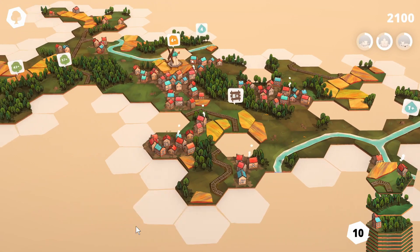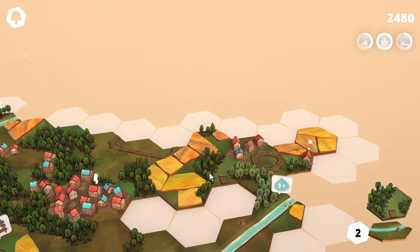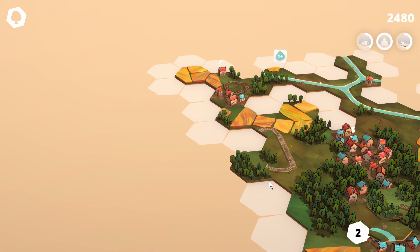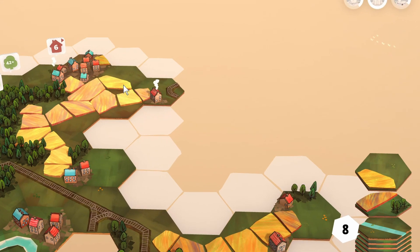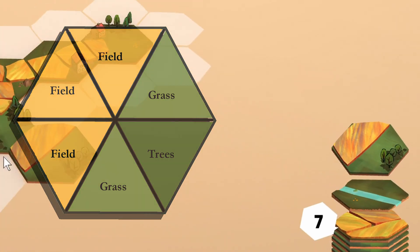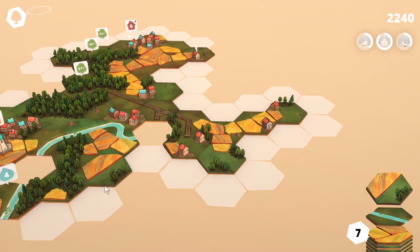The only real goal in Dorf Romantic is getting the highest score you can before you run out of tiles, and you score points by meeting certain criteria in the design of your rural landscape. Every turn you take the tile from the top of your stack and place it somewhere on your map connected to at least one other tile. The tiles are hexagonal and from a gameplay perspective they're more like a group of six different edges, and points are scored for how many of these edges are matched correctly to the map you've already built.